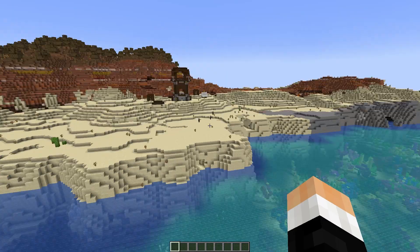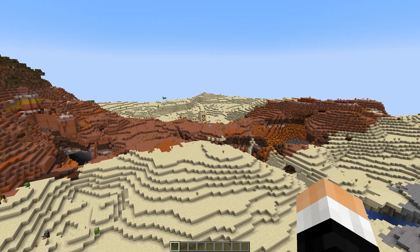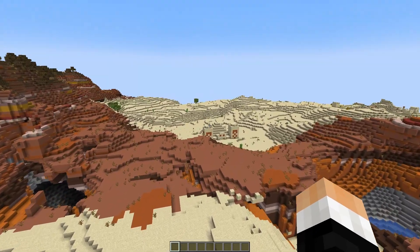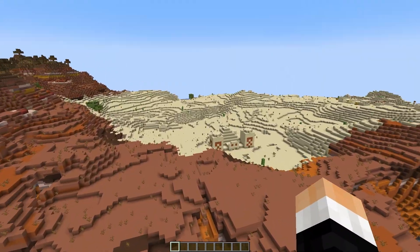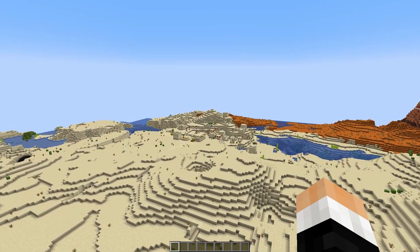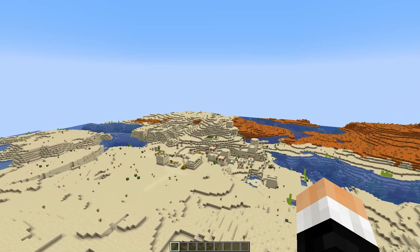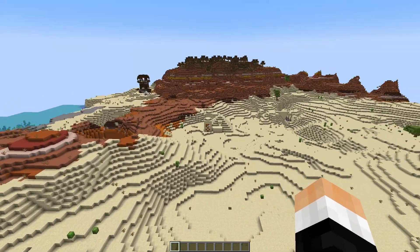That isn't your only Desert Temple either. There is another one just over your little valley here. So right off the bat you're dealing with a pillager outpost, and there's a village over here too — just a little bit of walking. Be careful, don't start a raid. But everything is available to raid right off the bat.